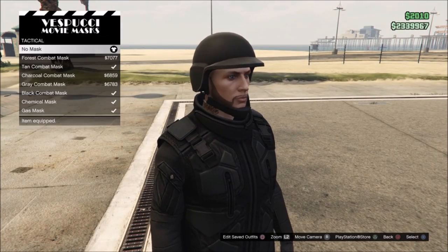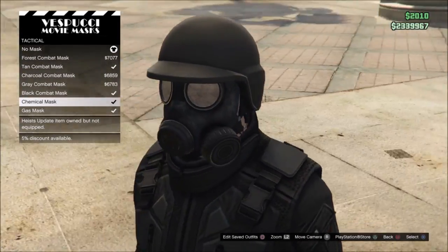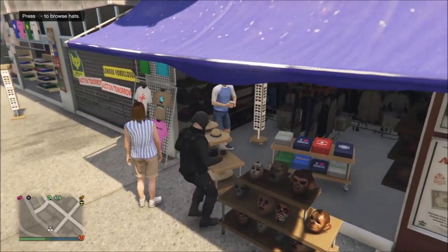I prefer a different way: go to tactical, scroll down, and you will see the chemical mask, which looks way better than the tight ski mask. Once you have selected your mask, save your outfit.